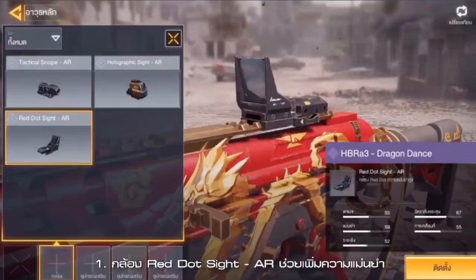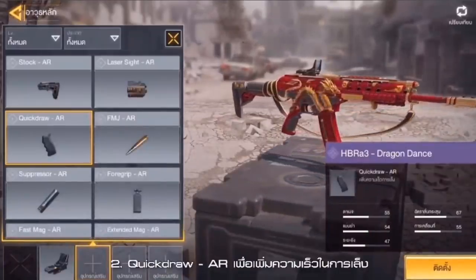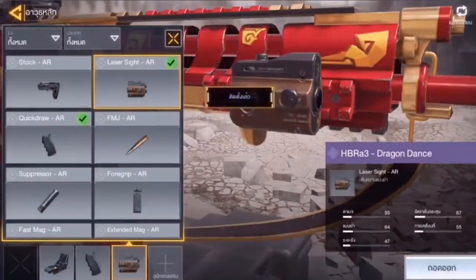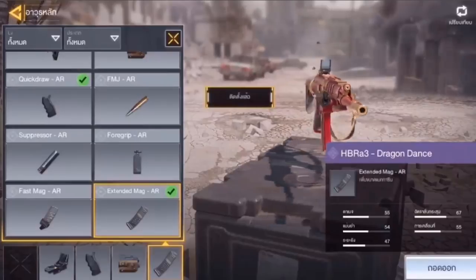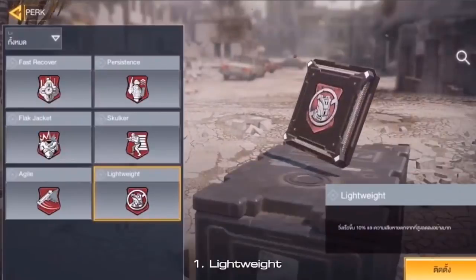Now they're putting on attachments — we have a red dot scope, and this is the part where they actually recommend stuff to us. They're recommending Quickdraw, a laser sight — which is really interesting — and an extended mag. I'm also looking at what an assault rifle with a laser sight does. I know the AK-117 with a laser sight in hip fire for battle royale is pretty amazing, and I'd love to compare the firing rate of this weapon to the AK-117 as well.